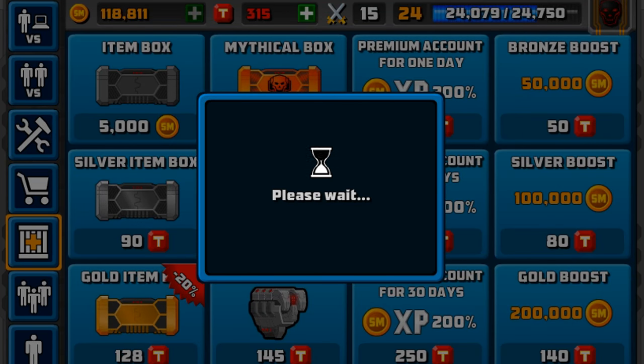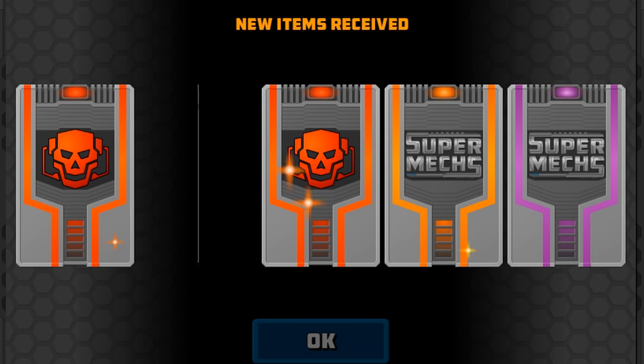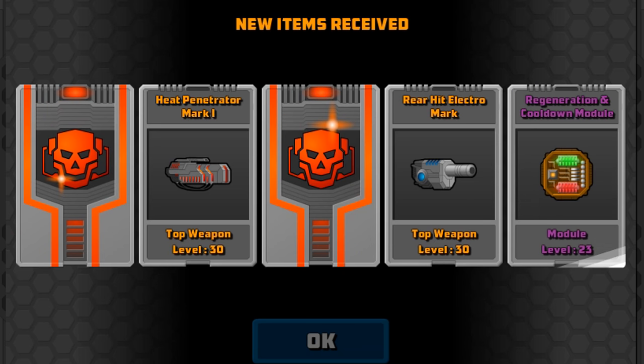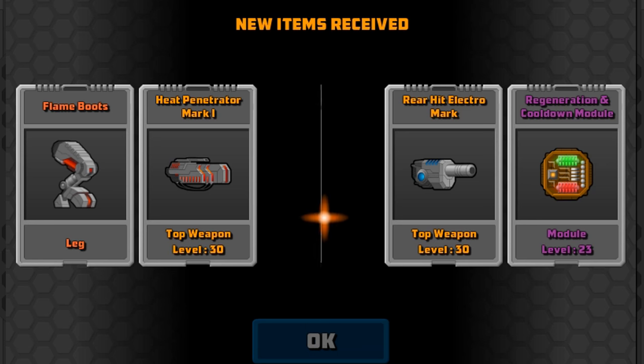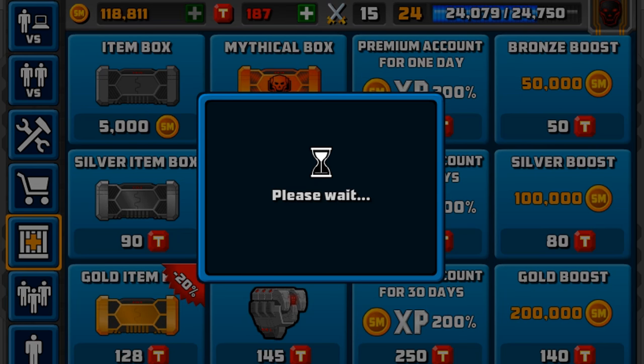Let's open the next one. Two mythicals back to back — wow, just wow! By the way guys, these tokens are not bought with real money, so I am technically paid to play right now. Flame Boots — yes, we need to try those out! And the Sector Eyes. That's a double, so I think that's actually better than the one I've got. Maybe it'll do a bit more damage.